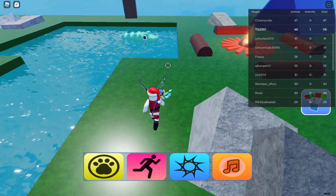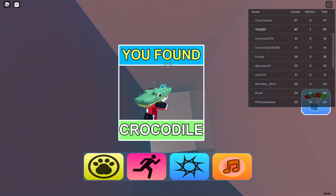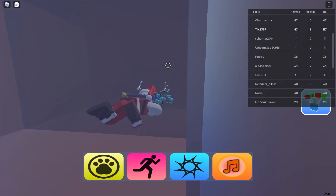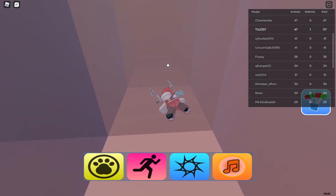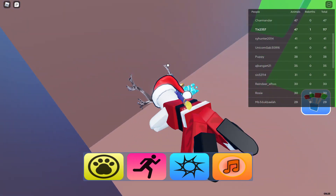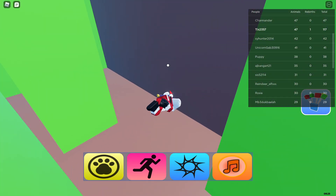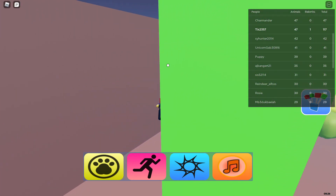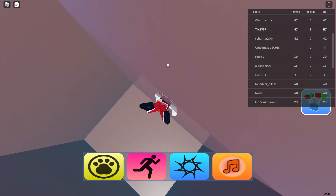So you can see the crocodile — you can get that too — but for the snapping turtle, you have to follow this path. You go down the line and follow this path, and then it's gonna lead you here. You don't touch the green things; if you touch the green things you will die.